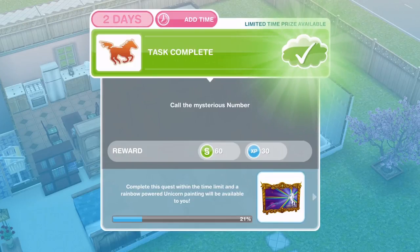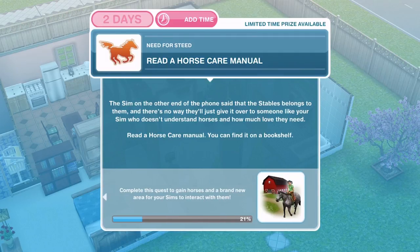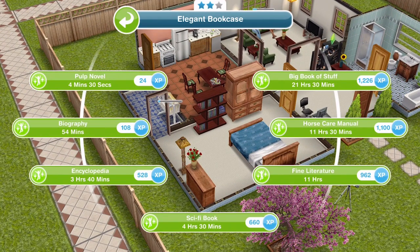We've called the mysterious number — now we need to read a horse care manual. The sim on the other end said the stables belonged to them and there's no way they'll give it over to someone who doesn't understand horses. Read a horse care manual found on a bookshelf. On a two-star bookshelf the horse care manual is on the right-hand side — 11 hours and 30 minutes. Remember these times may differ depending on whether you're using a one, two, or three-star item.